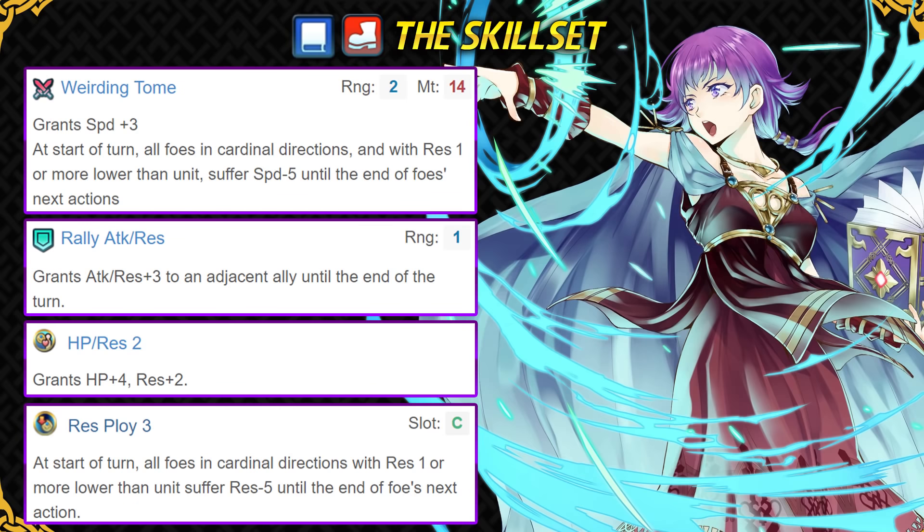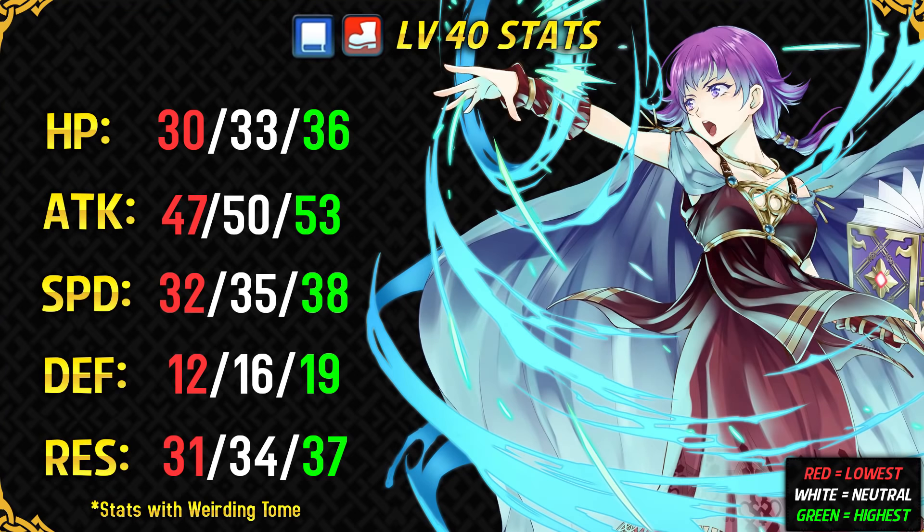For skill nerds, you should run Fury or Swift Sparrow and Desperation, and she will be fantastic. You should not run Life and Death on her at all, as it will reduce her res, which means that she will not be able to proc her ploy skills that much. Fury is her best slot A skill, as it gives her more offensive power and more res so that she can proc her ploys. She can also run a blade tome, but it's not really worth it because she loses out on 3 speed points from her legendary weapon, so she functions best with her legendary tome.